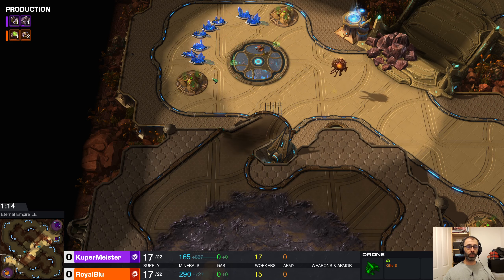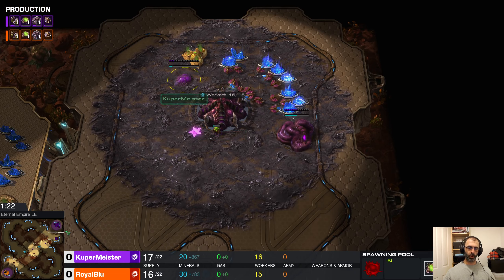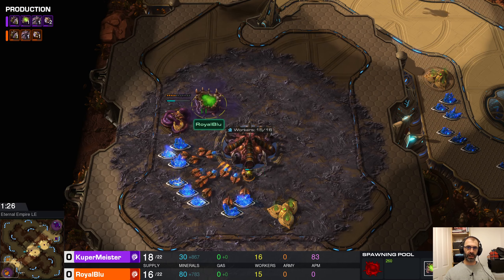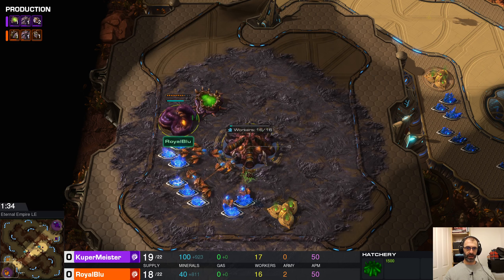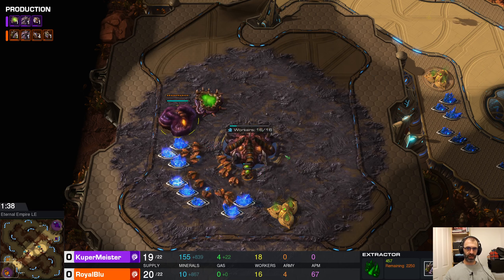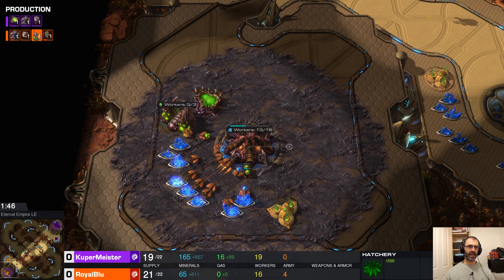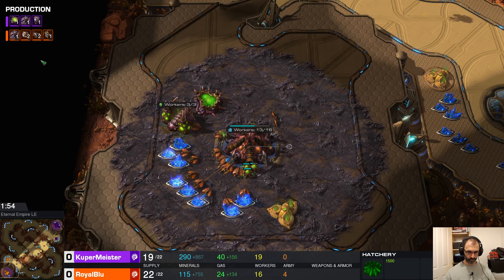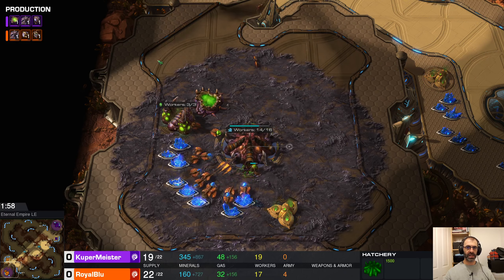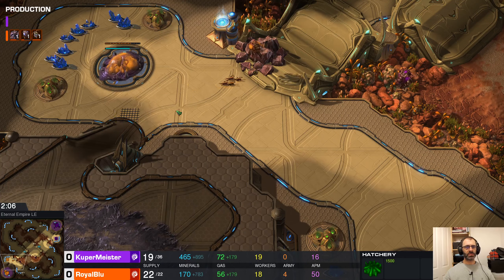Royal Blue hovering about here has gone pool first and the hatchery is just going down now, whereas this pool for Koopermeister is quite a lot later. So Royal Blue's pool is finishing up already — he has got the gas building, but it wasn't a gas first build. He's going to certainly get some lings out earlier than his opponent. Hard to tell yet how much earlier his speed will be. So this might just be a safety pool.